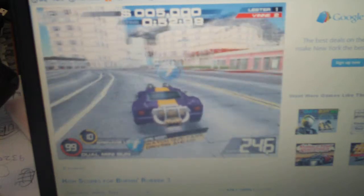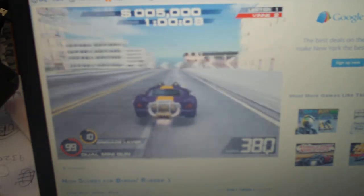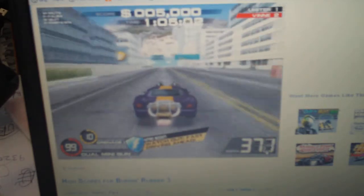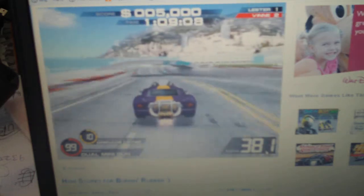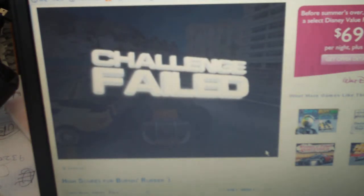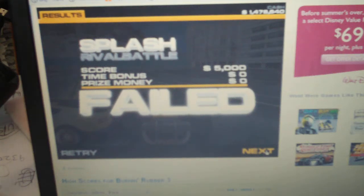Then what you want to do is come straight up, get the nitro. You want to make sure there's a thirty or twenty second — or at least ten second — difference between you and Lester to make the prize valid.